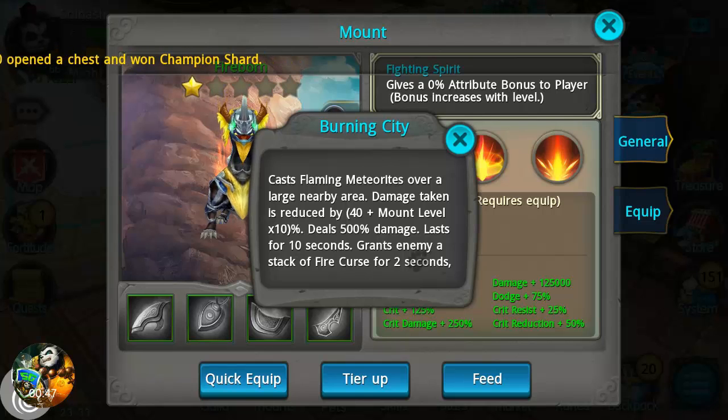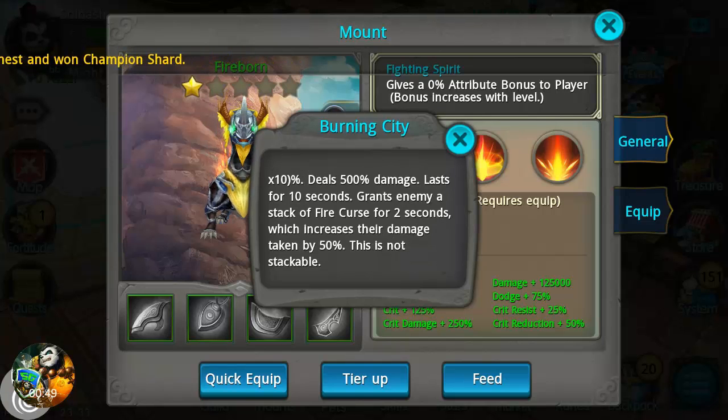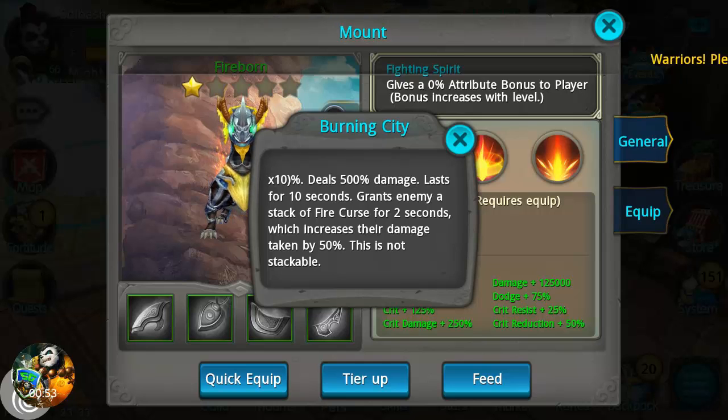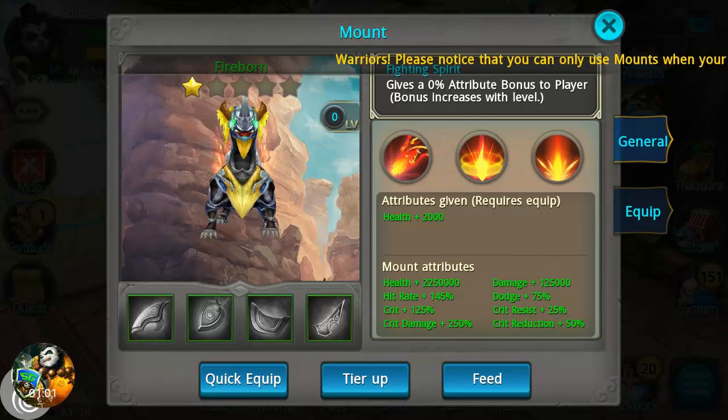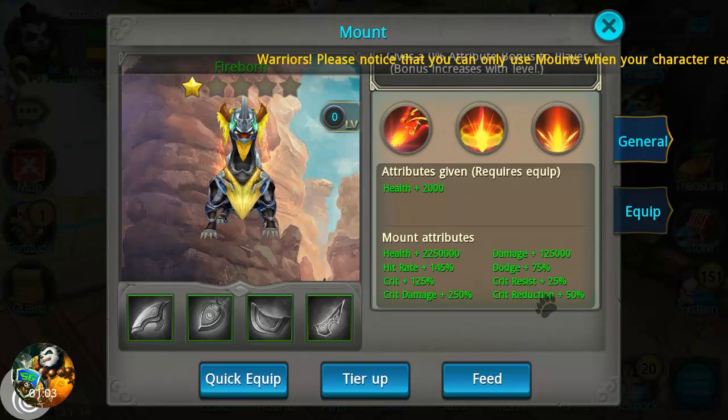Burning City casts flaming meteorites over a large nearby area — damage taken is reduced by 40% plus amount level, deals 500% damage, lasts for 10 seconds, and grants the enemy a stack of fire curse for two seconds which increases their damage taken by 50%, which is not stackable. That is crazy! And look at the attributes on this guy.